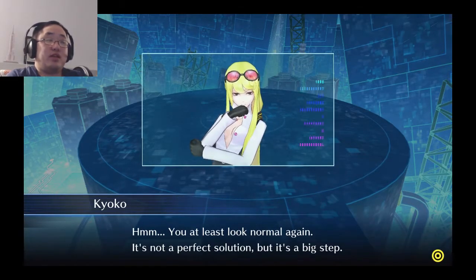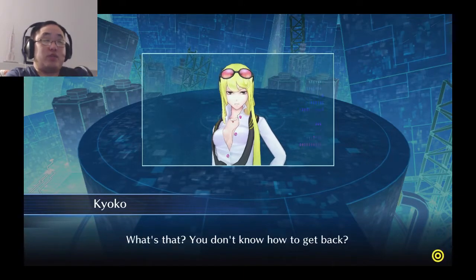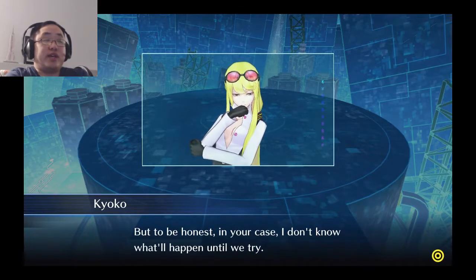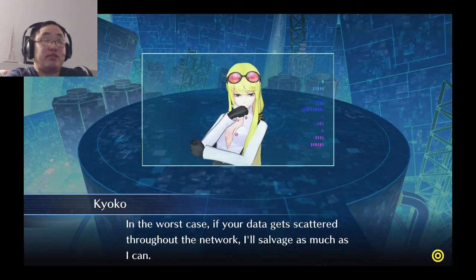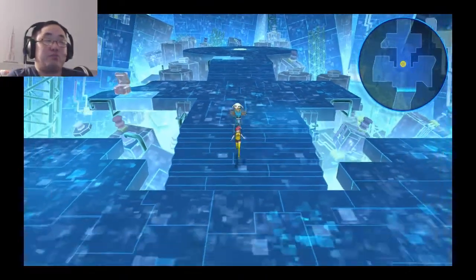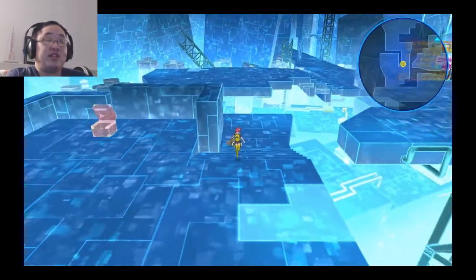You at least look normal again. It's not a perfect solution, but it's a big step. The objective has been met — come back to the agency. Aaron looks confused. Try walking out like you always do. Since you went in through an agency terminal, my guess is that you should come out through one. But in your case, I don't know what'll happen until we try. In the worst case, if your data gets scattered throughout the network, I'll salvage as much as I can. Hee-hee, I'm joking. Sort of. Thanks, Kyoko — you're the best. So we got the avatar data, we're not fully repaired, but we at least look normal again. We cannot use that logout terminal back in the exit because it's still damaged. Whatever Aorta did to get it to work was only temporary, so we gotta go all the way back to the entrance of this dungeon.